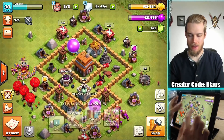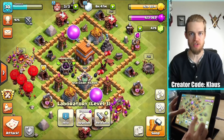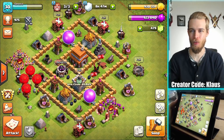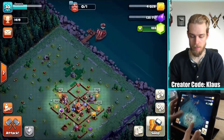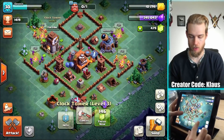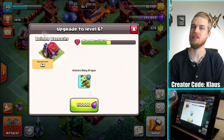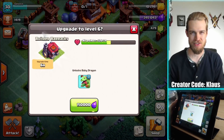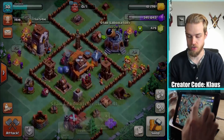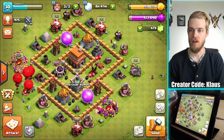Hey family, what's going on? Klaus here, and welcome back to our Town Hall 5 Let's Play, where we need to do another laboratory upgrade. We need to use up all three of our builders, and probably do that several times. Over on the builder base, we're still working on Builder Hall level 4. I've got my clock tower upgrading right now, and I'm probably going to be upgrading the builder barracks again because I want to unlock my baby dragons — my favorite troop in the game — and then continue to upgrade them and other troops in the laboratory.